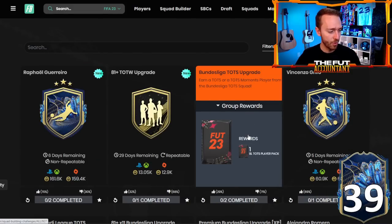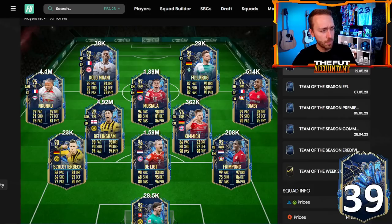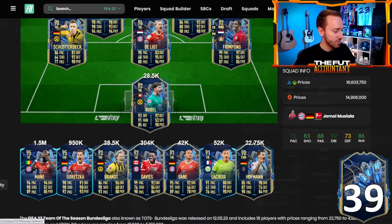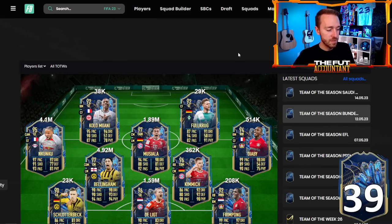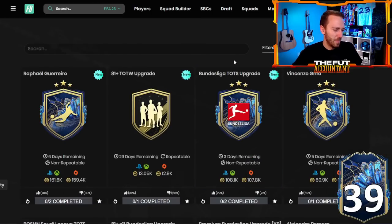We also had the Bundesliga TOTS upgrade, which was a little more expensive than I hoped — two squads, 100,000 coins. It seems like the major league TOTS upgrades are making them a bit more expensive. The only problem was the pack weight felt really bad. We opened some on stream and didn't pack anybody better than Frimpong. We had so many Schlotterbecks, Brandt duplicates, Lacroix, Sané, Kolomani — just not very many good pack pulls.